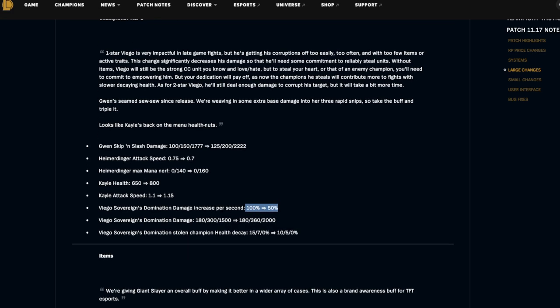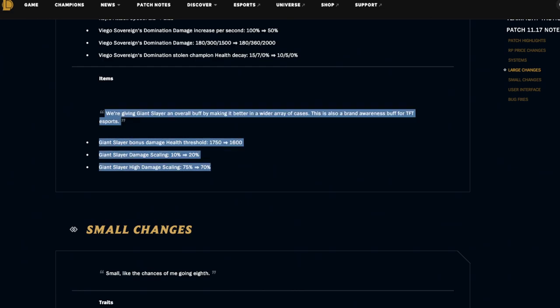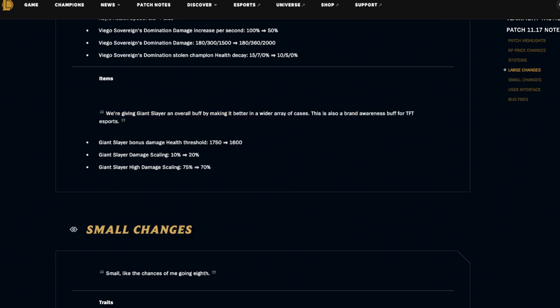For items: Giant Slayer is getting an overall buff. The bonus damage health threshold is being changed from 1750 to 1600, Giant Slayer damage scaling is being buffed from 10 to 20 percent, and then high damage scaling is changed from 75 to 70. Every team is running three stars and Warmog's so I have no idea why Giant Slayer isn't being built — I think it's a case of it not being strong enough against current use cases, which is why I'm completely on board with this buff.